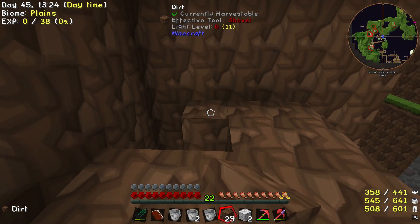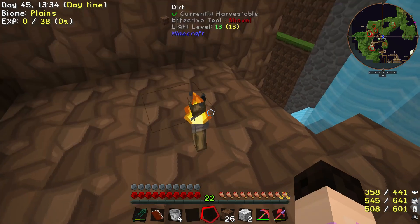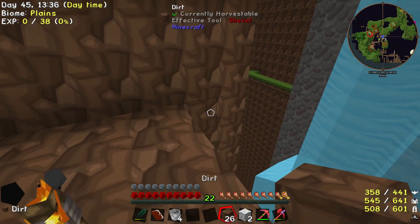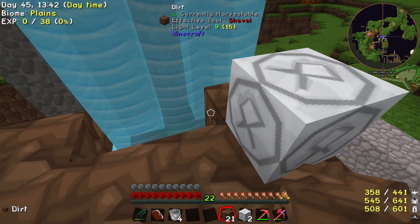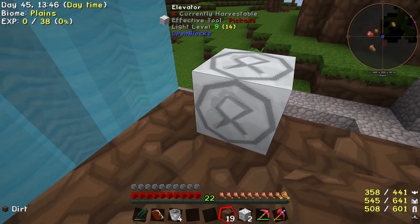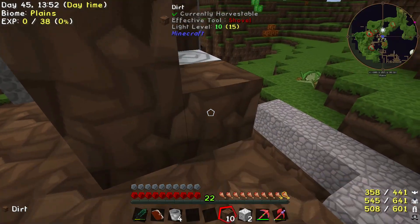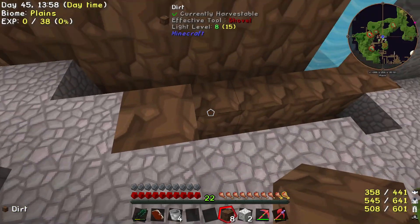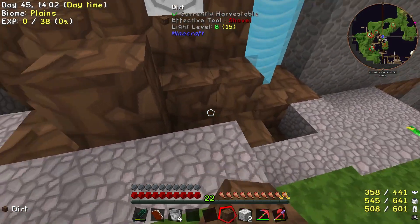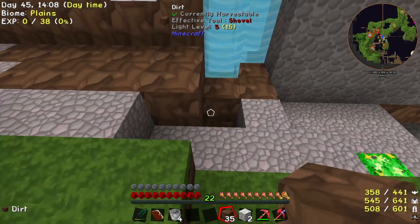I'm gonna make like a little dirt wall here, no one will know. Oh this looks scary. Just very carefully make sure we have any torches on us - we do. How fortunate is that - nothing spawns in this perpetual city of darkness. I think we should just surround this like that, and then we should be good. With our double jump height, so to land in there, and then we can see if it teleports me all the way up.